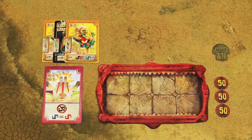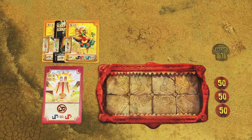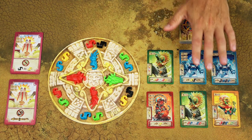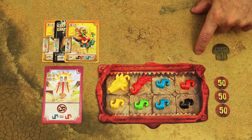In Koatl, players alternate taking turns starting with the first player and continuing clockwise. On your turn, you may choose one of the following 3 actions: take Koatl pieces, take prophecy cards, or take your Koatl pieces and build your Koatl.